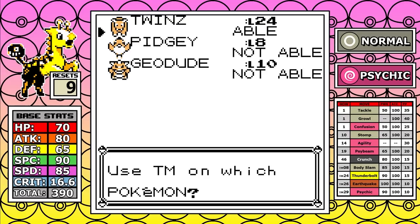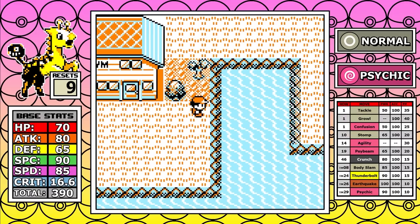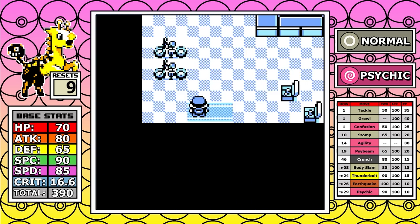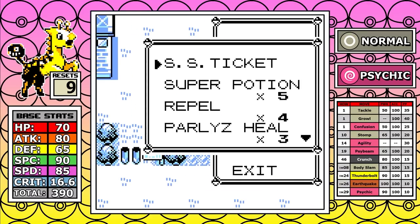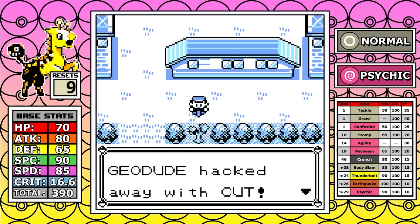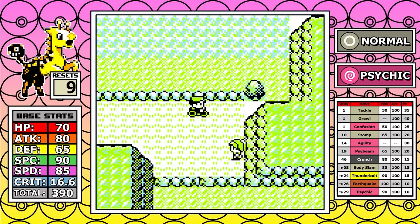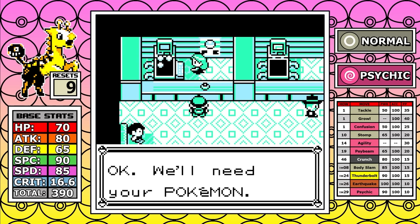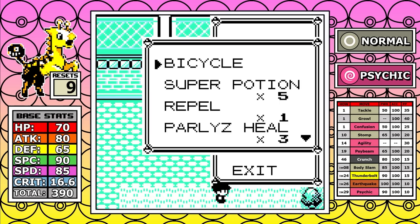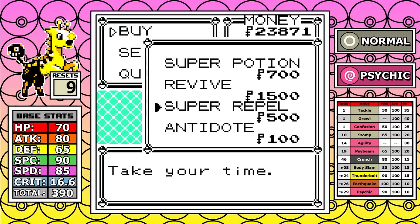Thunderbolt is like the Gastly line — it's our one big coverage move. Actually we get a few with Giraffarig, so we'll go ahead over Confusion because Thunderbolt just helps out. Thunderbolt's pretty good for Rock Tunnel. I do think it's very safe to say Rock Tunnel will not be an issue, so I think we could probably skip over it and pick back up in Celadon. That's what we're going to have to do if I want these videos to be shorter.